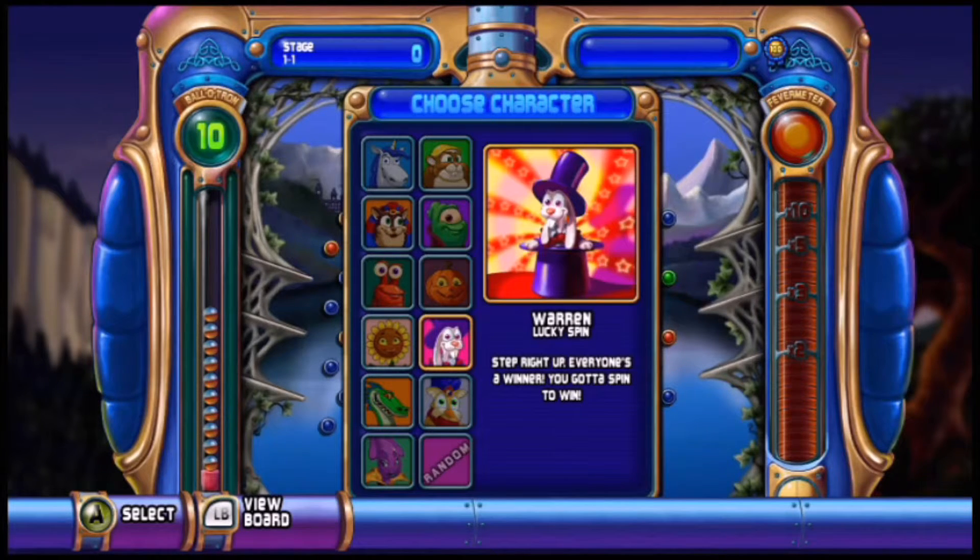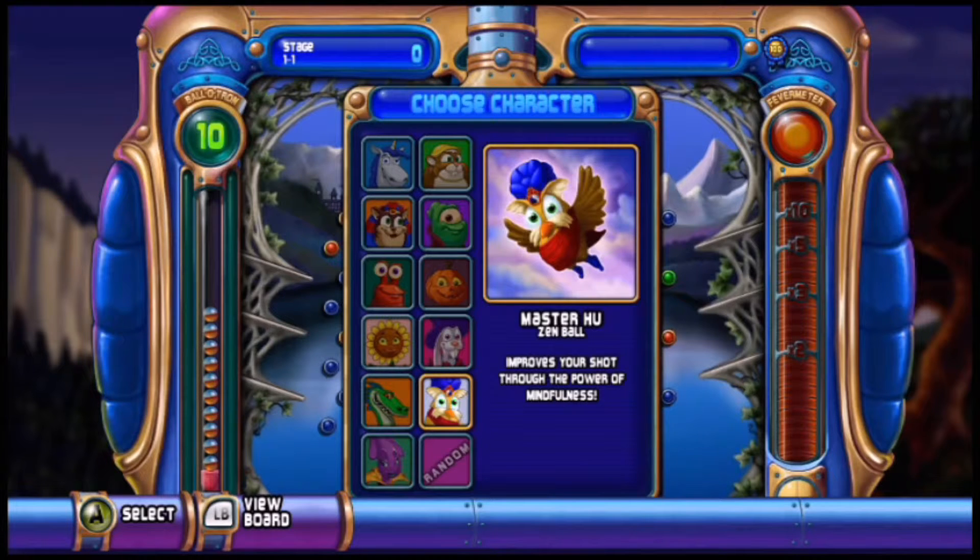Warren - lucky spin. He does this thing where it spins around and gives you a random power ability. Then Master Hue - he's got a zen ball where the computer calculates the best shot for you.